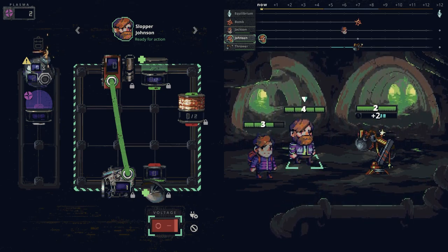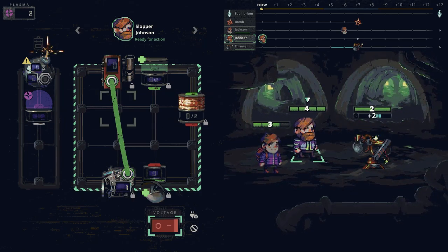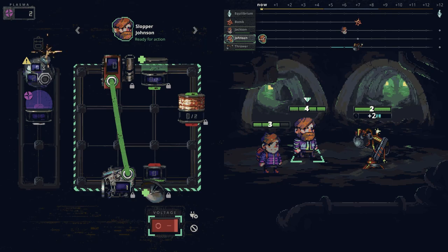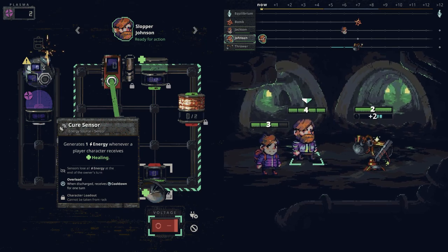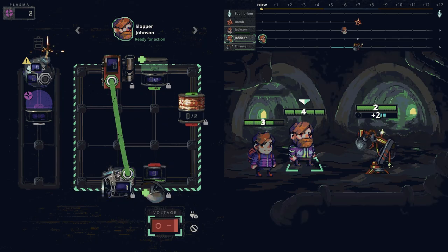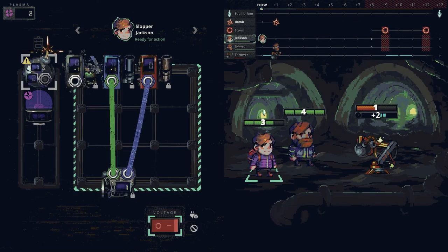The bomb would have gone before our character, but because we de-accelerated him he goes later. This white dot shows when this guy will go next, and this is when the bomb is going to explode. So we kind of have to do two damage to this guy before this yellow marker. If we do it on this turn we would be able to get more resources — gold, silver, bronze.